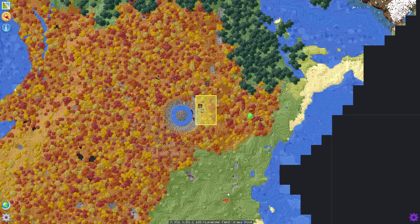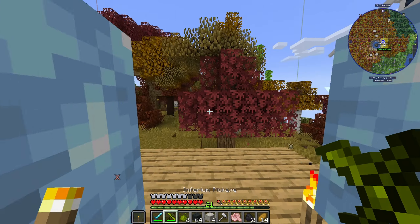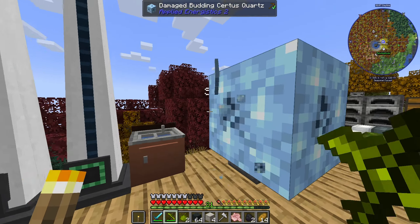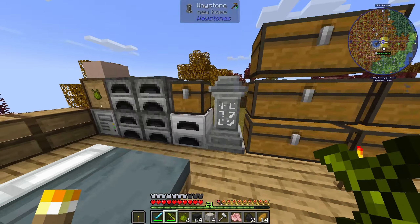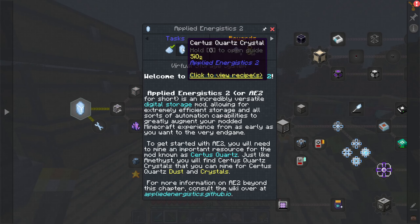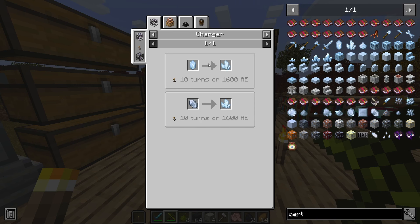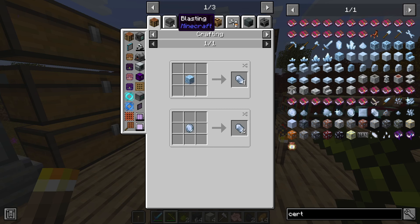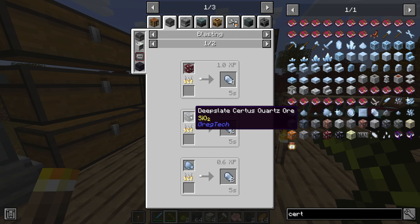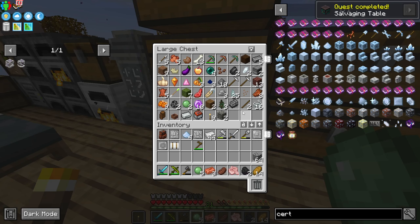If you look at the map you can see the lava lake directly south. I just have to let these crystals grow. We also need stuff to make a piston.